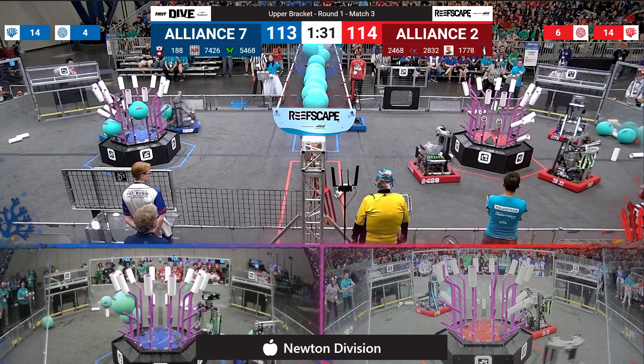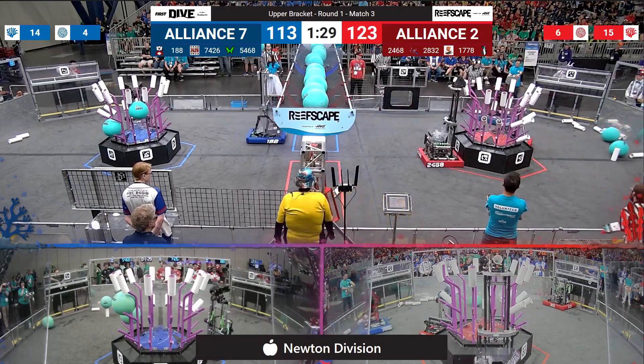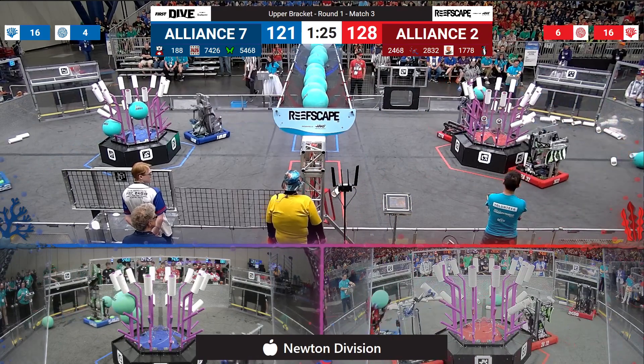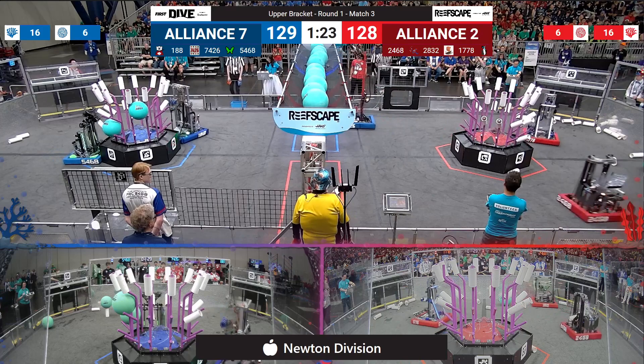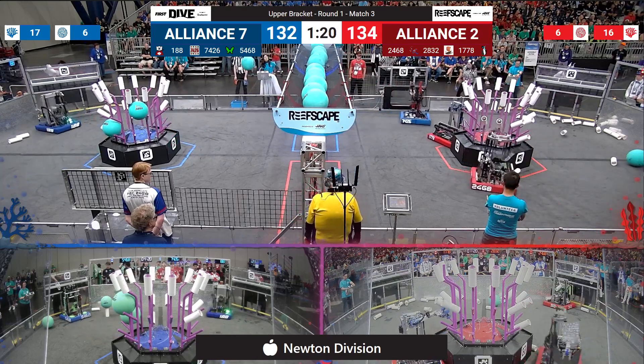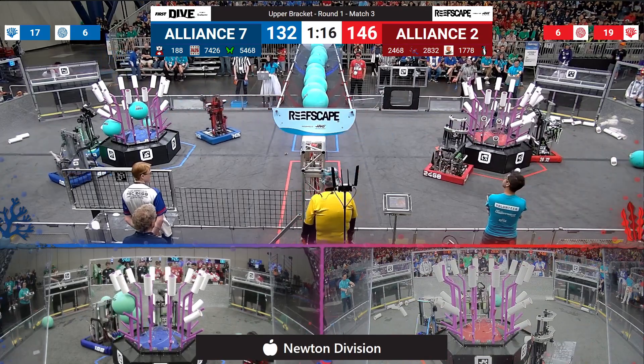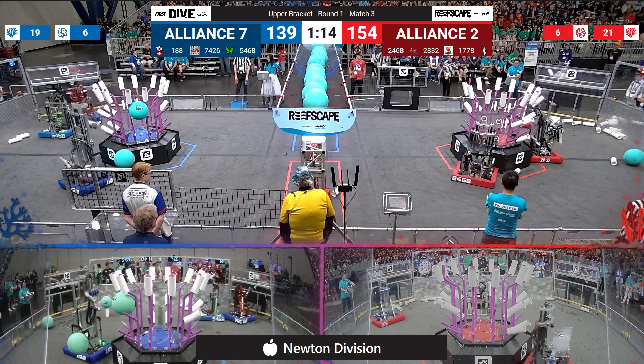There goes another one up into that barge for Blue Alliance. Blue Alliance currently with 14, now 16-17 scored into that barge. That roll will go in Blue Alliance's favor. We'll see if they can manage to put that to good use. 10 points separating the teams right now.